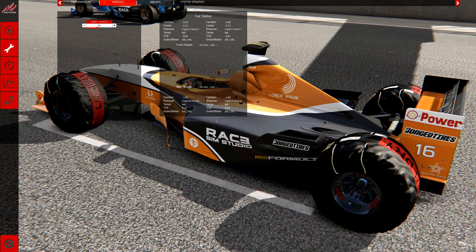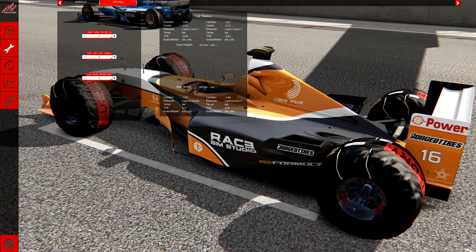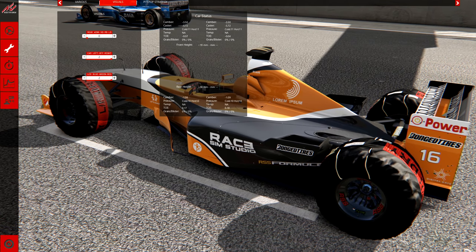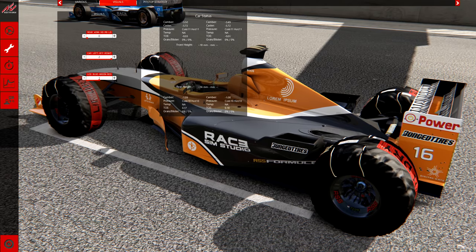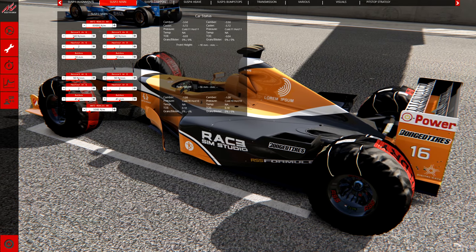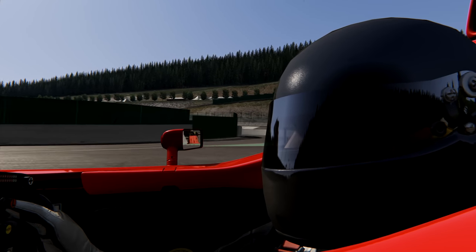On apprécie comme d'habitude chez Ray Sim Studio le soin du détail, avec par exemple le choix de l'aileron arrière, la couleur de la diode sur le volant, ou encore la position de la caméra sur le dessus de l'arceau. Ce sont des petits détails qui font vraiment la différence. Il n'y a aucune livrée sous licence, mais la possibilité de régler une voiture qui, sans assistance, s'avère être un véritable calvaire.